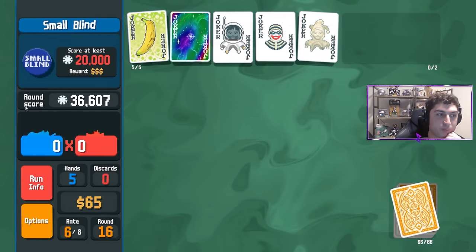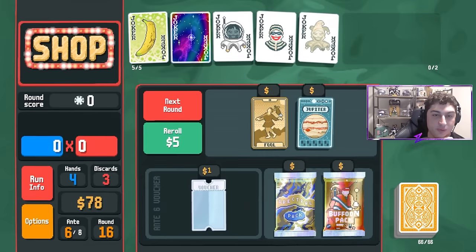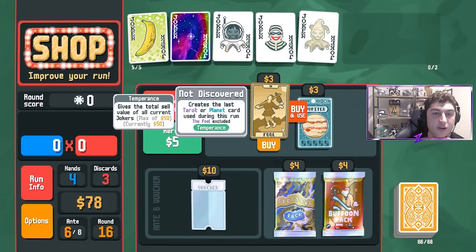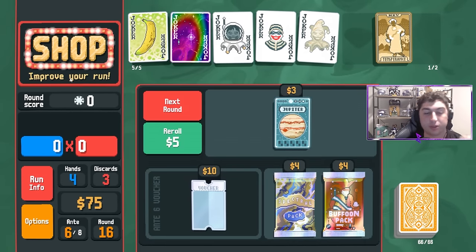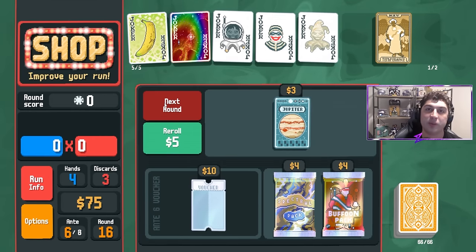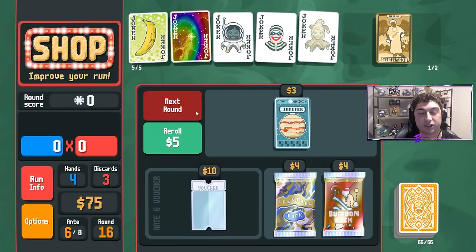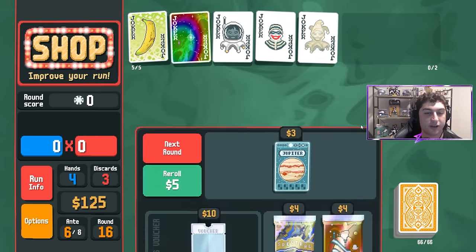At this point we really have enough points to win the game even without the X-mult. We are playing on white stake, so it's not the most complicated thing, and it does become a little more min-maxy when you get to gold stakes. But trust me, it does work. We just used The Fool to give us another $50 — The Fool turns into whatever your last played Tarot or Planet card was.